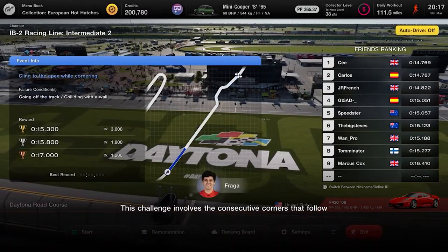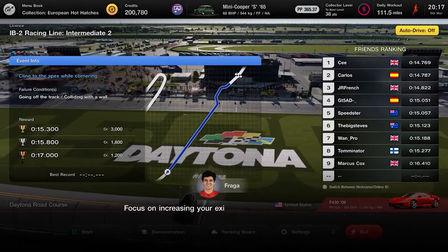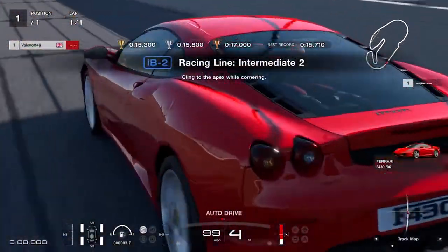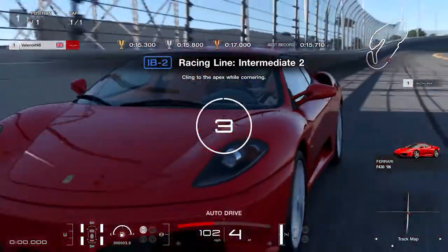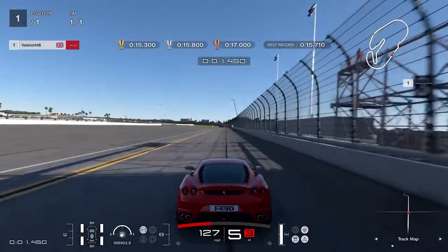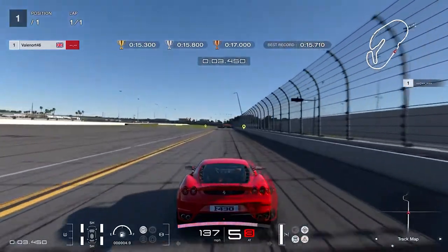Brake with moderate force, steering the car into the corner as you brake. Release the brake just before you reach the corner and take as much curb as you dare through the chicane, feathering the throttle as you go before applying full throttle at the exit.